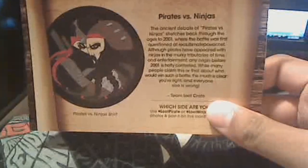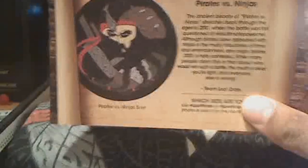And we got a t-shirt here — oh, Pirates versus Ninjas. So I'm guessing that's what the t-shirt looks like, it's the same design right there. Dope, I dig it. The theme for this month is Battles.